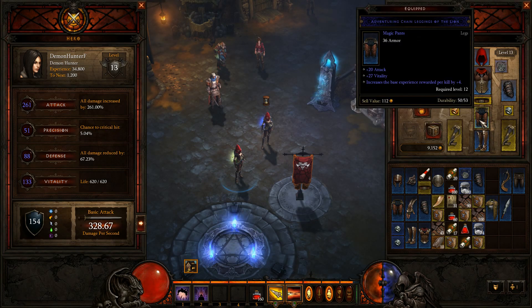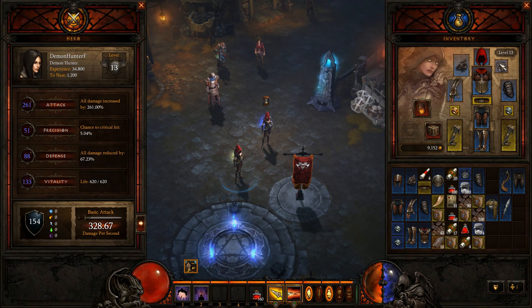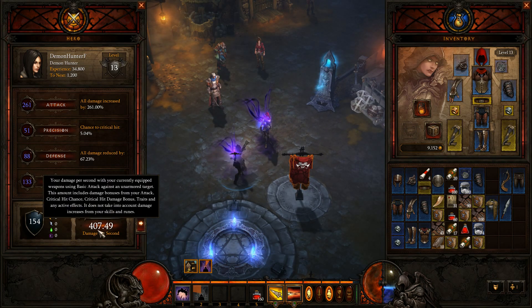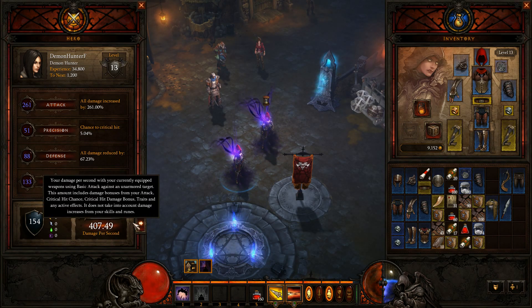23 attack on the boots, 20 on the pants here. 49 on the way — I may only remember that. Check out the basic attack. Just wanted to show you guys quickly how much DPS I gained from just popping the shadow power. And that's 407. So there it is.